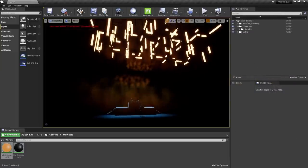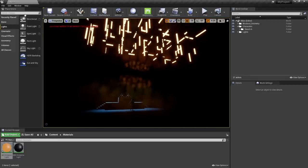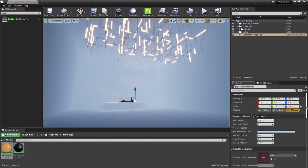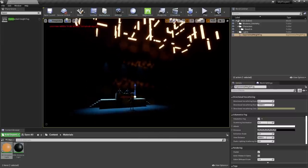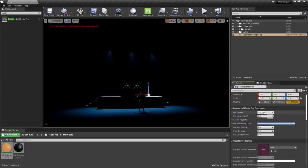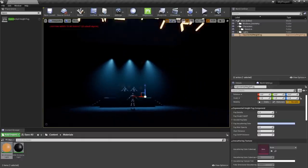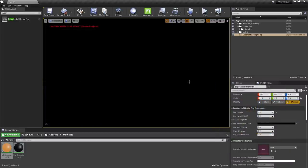The scene needs some atmosphere, so look at the difference this is about to make. In the Place Actors window, type Exponential Height Fog and get it into your scene. Scroll down to the Volumetric Fog checkbox and enable it. On film sets, they usually add a bit of fog or atmosphere to achieve this subtle look both indoors and out — it's no different in our 3D scenes. Scroll back up and adjust the fog density slider. It caps out at 0.05, but type in a bigger number to break the rules. And set the fog in-scattering color to black to fix any weird corner results.